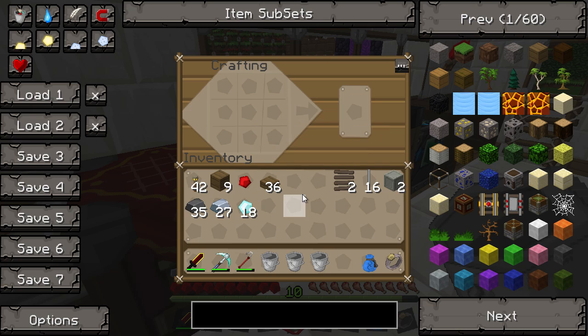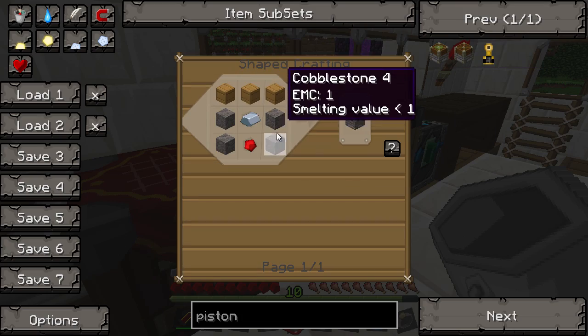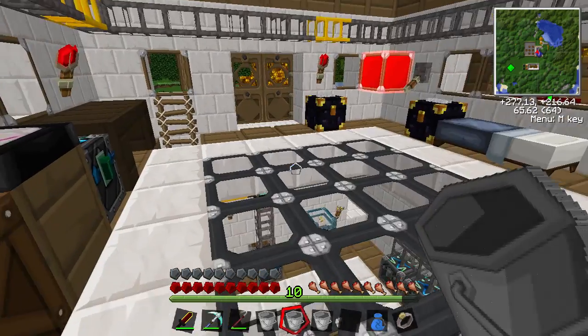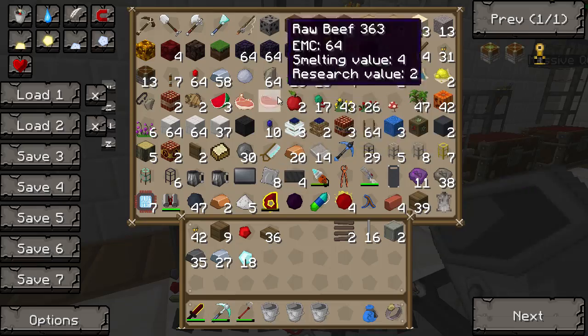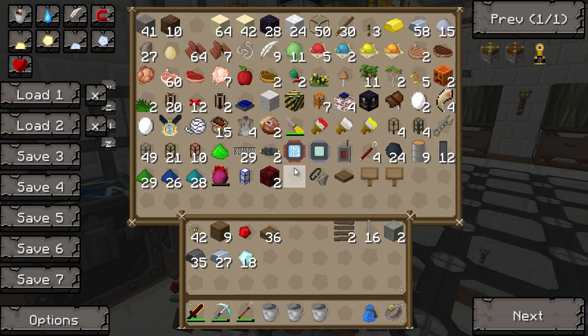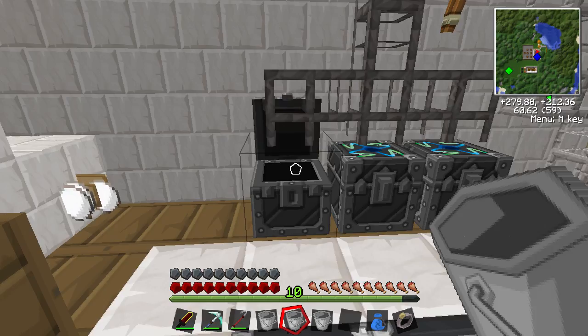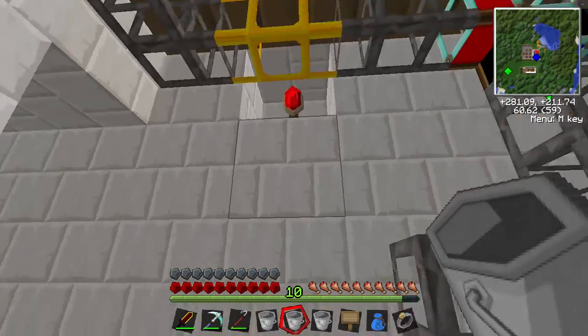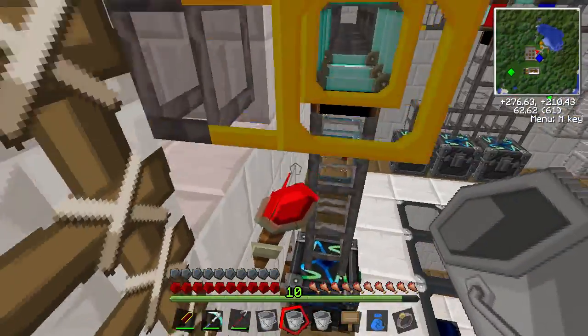Finally we need to make a piston — that's a vanilla item. Let's check the recipe: wood, cobble, iron, and a bit of redstone. I've got one piece of redstone on me which is lucky. I need some cobble — don't say I haven't got any cobblestone. I don't understand why there's no cobble — there are some loose items as well, that's a bit odd.